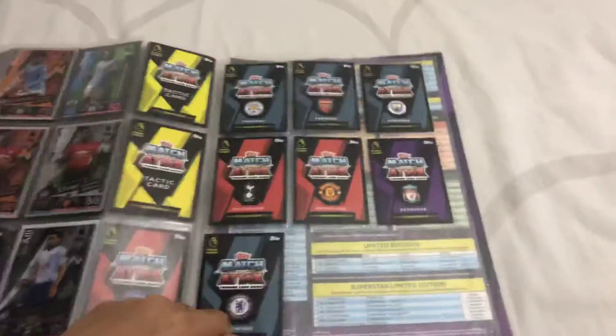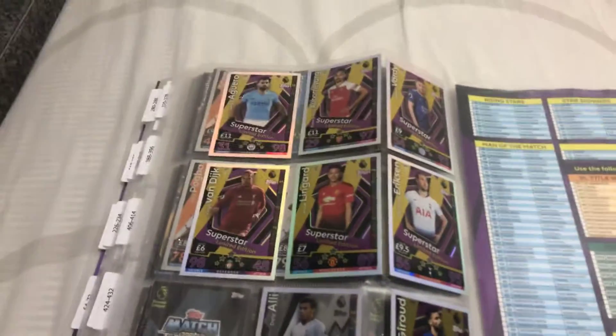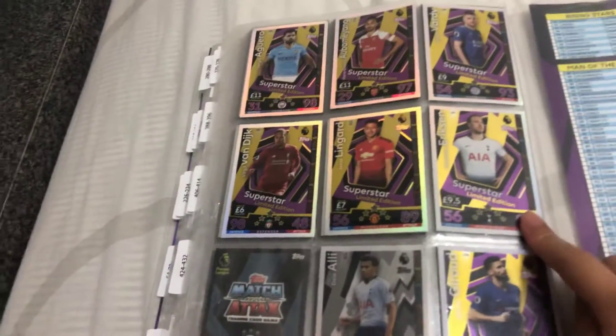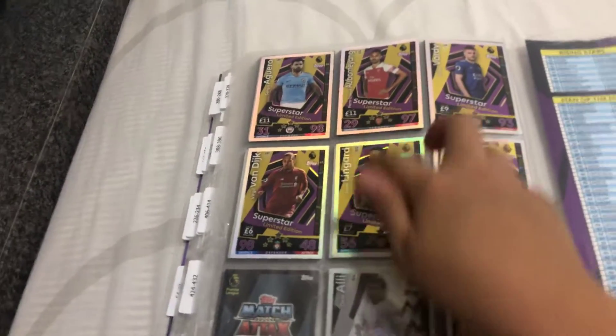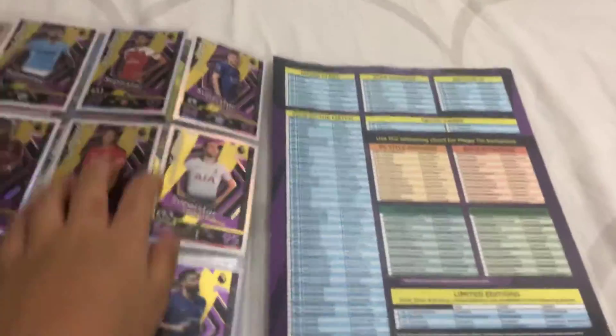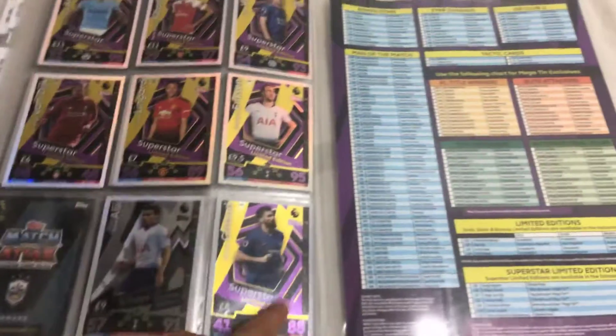Superstars, which are quite rare — you can only get them in tens. Comment down below which superstar is your favorite. My favorite is Eriksen, he's quite good, and also Lingard, Aubameyang, and Agüero. My least favorite is probably Gerard — I'm not a big fan of him.